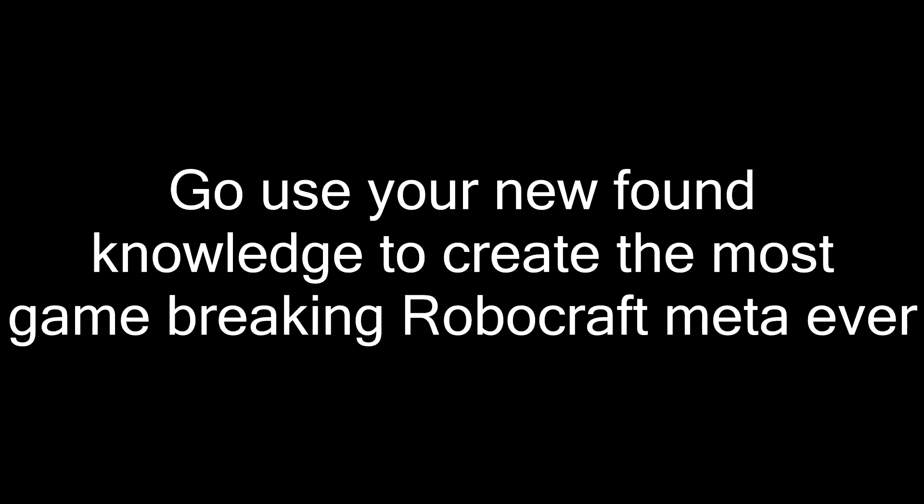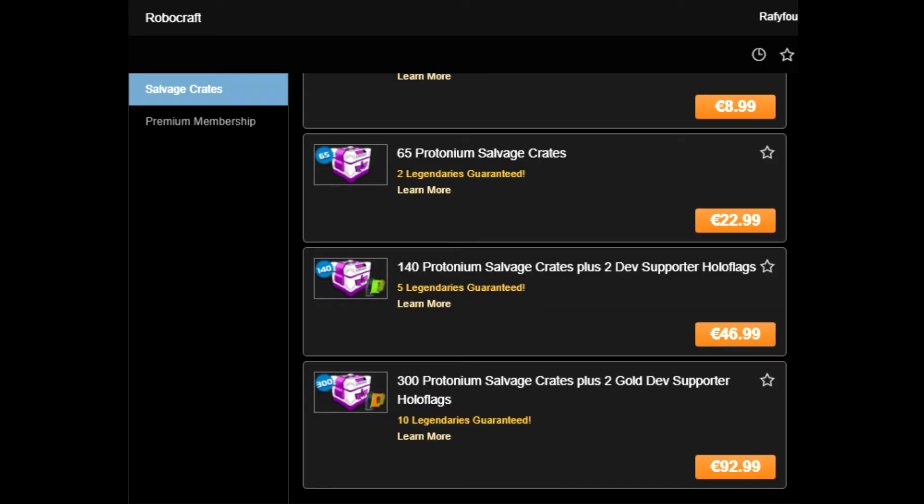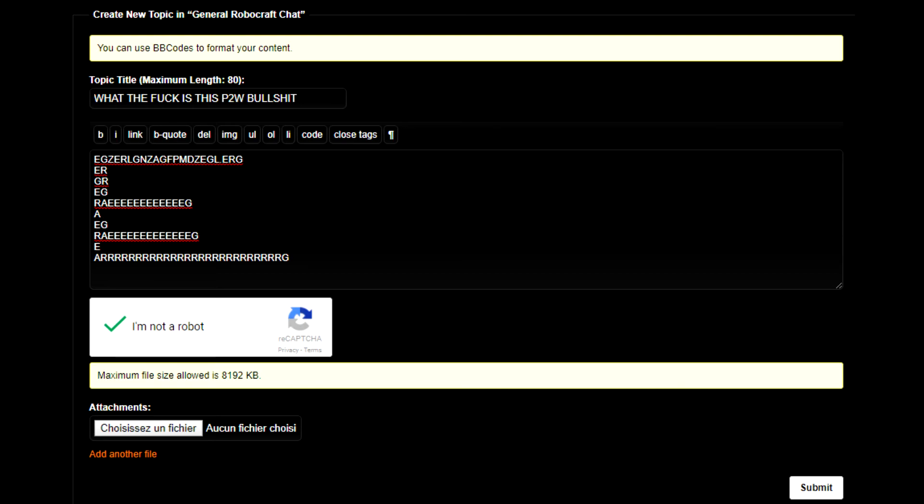Go use your new found knowledge to create the most game breaking Robocraft meter ever. But remember to buy premium, because premium users can use 4 times more cosmetics on a robot than free users. Also don't forget to buy tons of crates because you can't forge cosmetics anymore. That's all for today guys. See you on the forums for the incoming rage posts about pay to win. Bye.